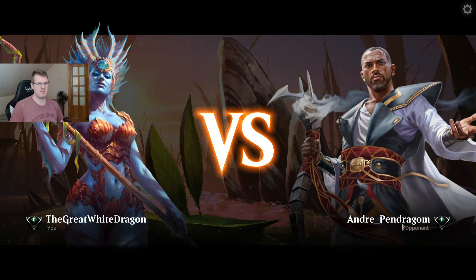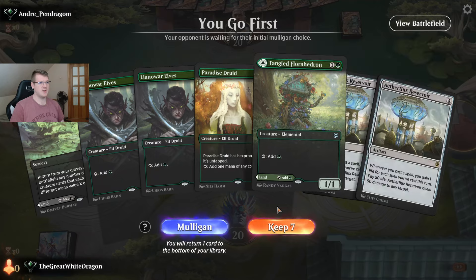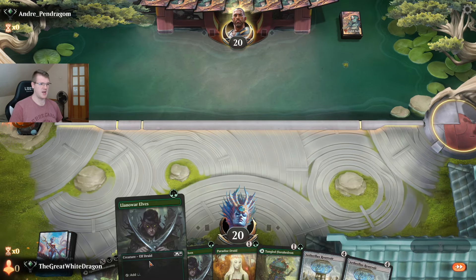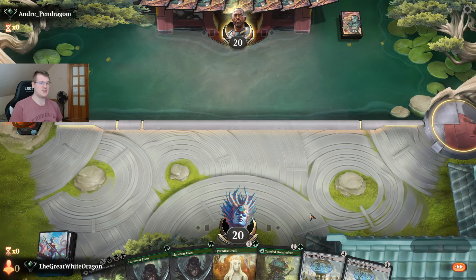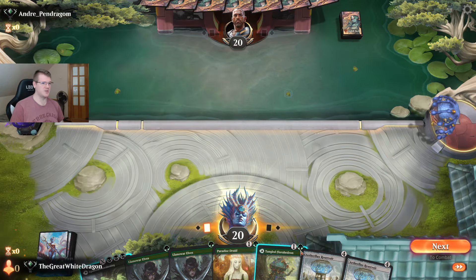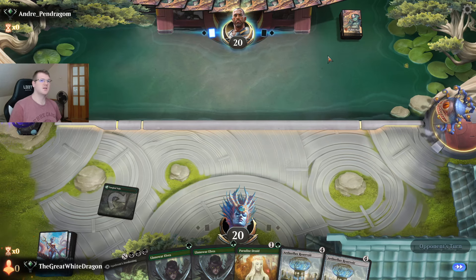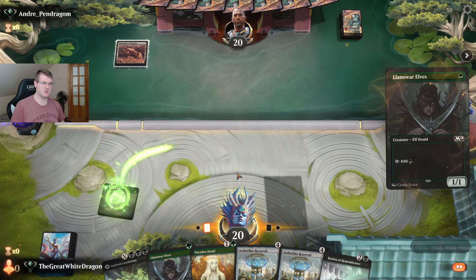Alright, André Pendragon as the opponent. One land, two lands, some ramp, and a bunch of Aetherflux Reservoirs in hand. I like this start. Cat on purple for extra luck. Let's start off with the Hedron. What is our opponent playing? Colorless — okay, that means we have time. We can play this tapped and next turn drop the Paradiso through the Aetherflux Reservoir.